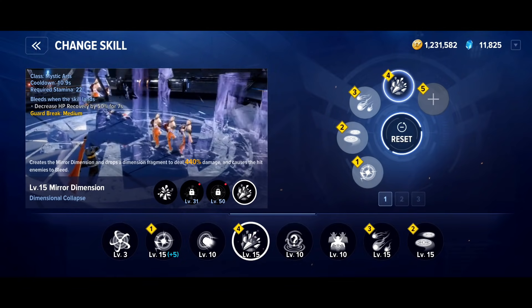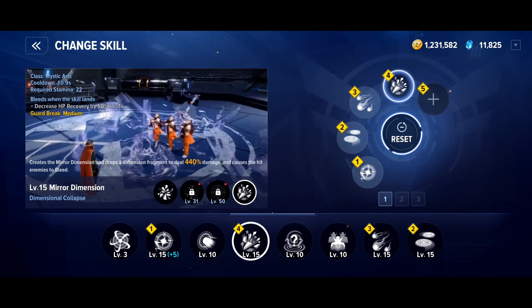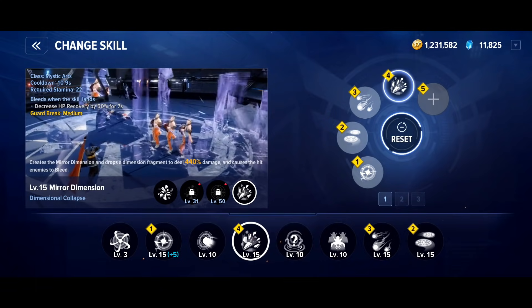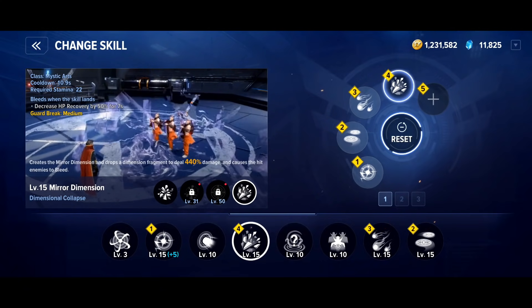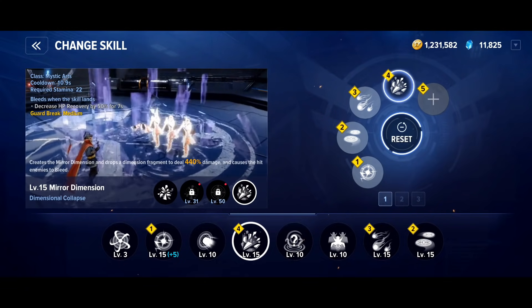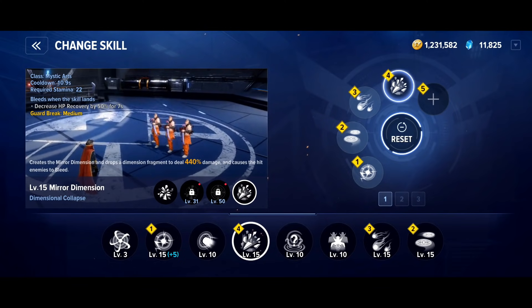We then have another Mystic Arts skill — Mirror Dimension and Dimensional Collapse. The damage it does is really nice and it covers a really wide area as well. It does apply bleed, but personally bleed isn't that important a status effect for me, so I'm not using it for the bleed. I'm using it because it's a Mystic Arts skill we can buff via our specialisations, and it does nice DoT damage as well.